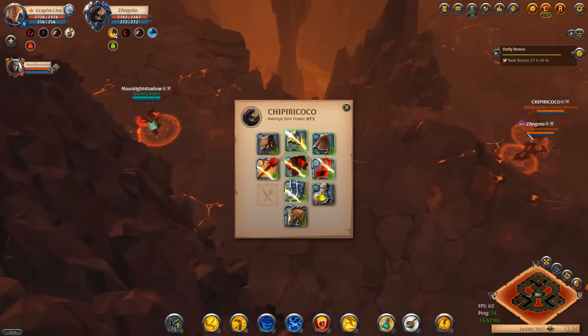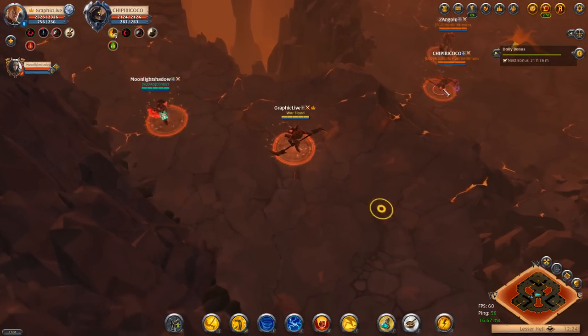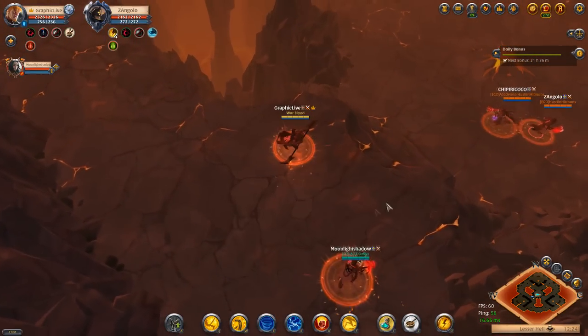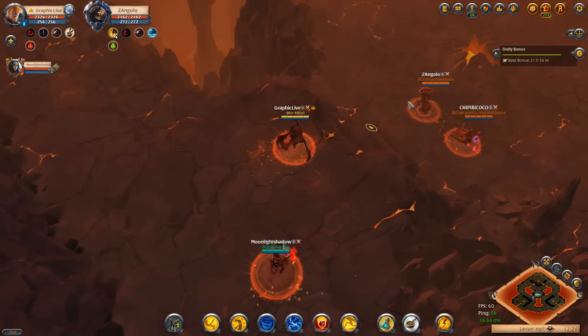That guy's got guardian cleric. Just pick one of them. Okay, one sec — let me look at the last guy real quick. Okay, we're going to go for that guy. Z Angelo, ready?